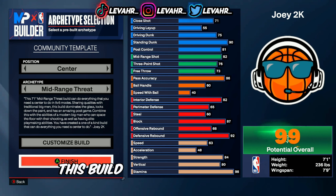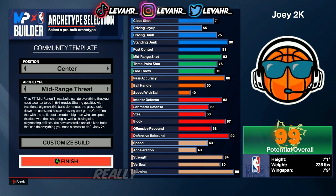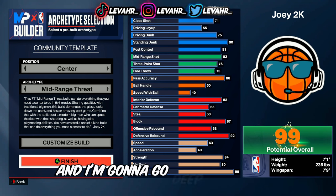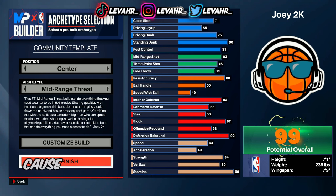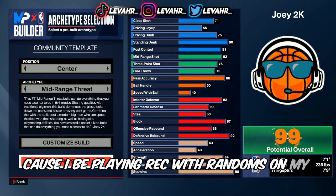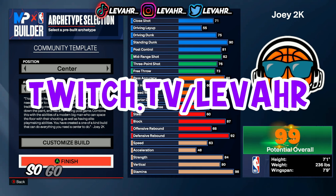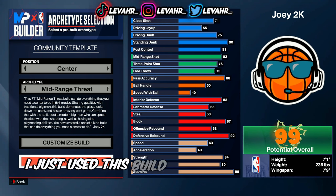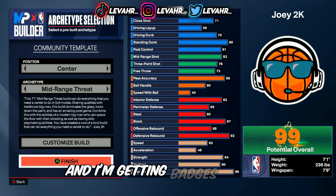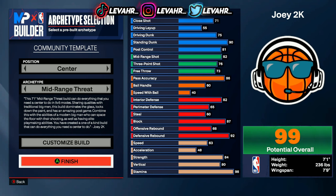I made this build, decided to use it in the Rec, and I would say it is a really complete build. I'm going to do a deep dive into some highlights from one game where I had to carry some randoms. I play Rec randoms on my Twitch, same name as my YouTube — Lavar — so go check that out. I didn't adjust the build at all, I just used it, upgraded it, and I'm getting badges now. Let me get into the highlights to show y'all how good this build is.